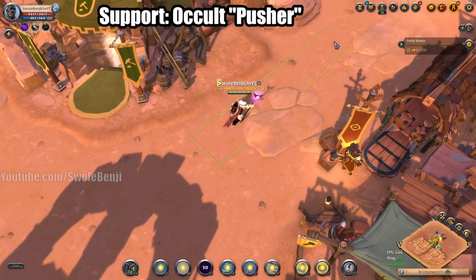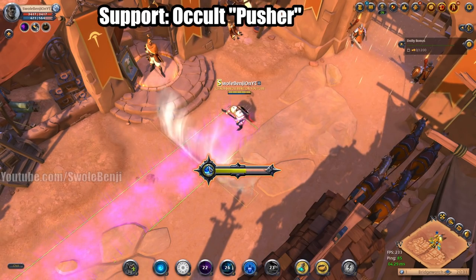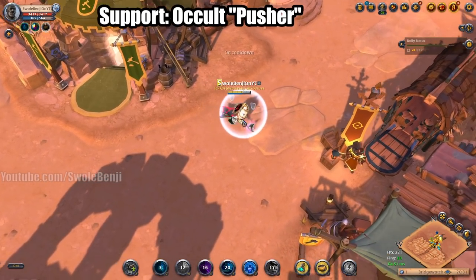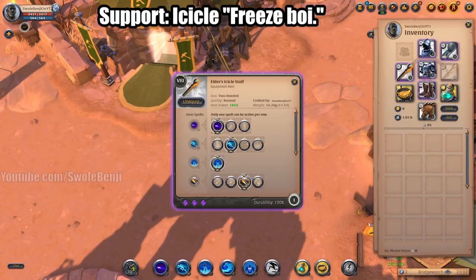The Occult Staff increases your run speed in a big corridor but also slows enemies. Here's how it works: you cast this, run forward, then Wind Wall the other direction — the enemy can't get away. You can also cleanse your allies and shield yourself or your allies. It's just a frontline little support build.